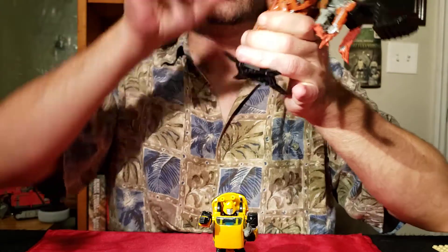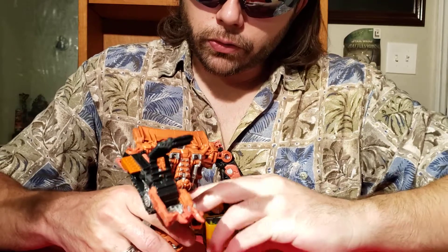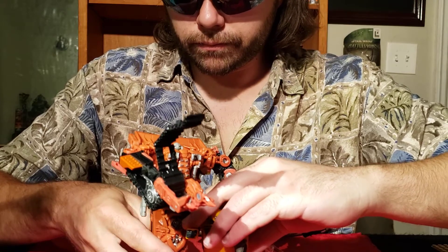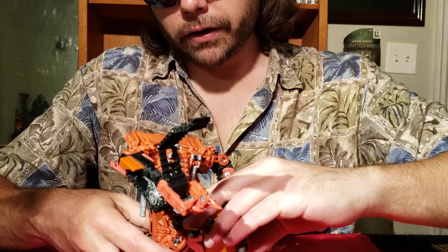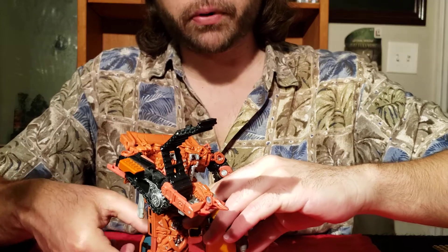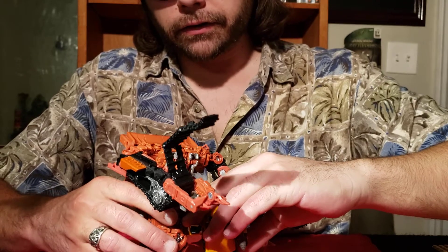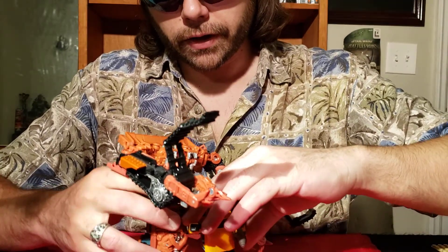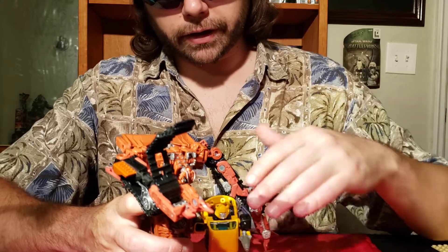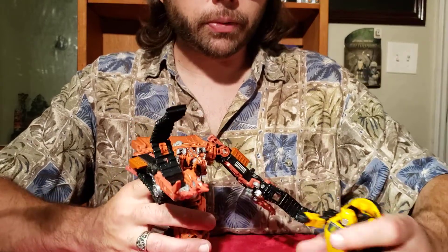Let's take Bumblebee off the stand for an appropriate size comparison, so I'll have to hold Rampage upright. On the back side of Rampage there's the part where the driver for the bulldozer sits, and that entire section is textured. If you feel above it there's a joint right below both arms, and that's the area where Bumblebee's head connects — that's how tall Bumblebee is in relation to him.